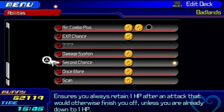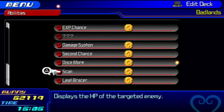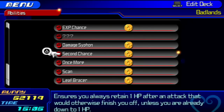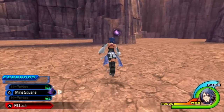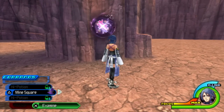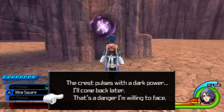You cannot do this without Second Chance and Once More — it's just way too hard. Actually, you wouldn't even use Leaf Bracer; just make sure you have Once More and Second Chance, because this boss is going to do a number on you. I need to better show off the strategy that involves high potions and mine squares — it's pretty much just easier to show you than explain it. So let's get started on, in my opinion, one of the hardest bosses in Kingdom Hearts history.